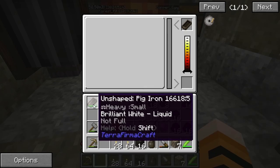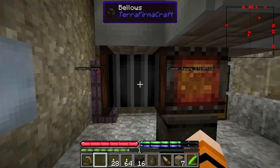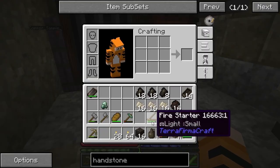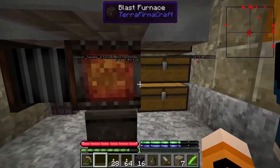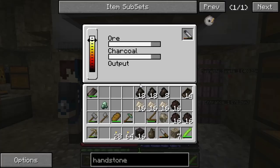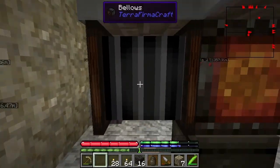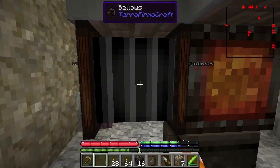The bottom one — you put the mold in the bottom. Leave that one that's 95% done in there. You really don't have to spam it, but you want to keep it in the top two bars — just the white-hot area.